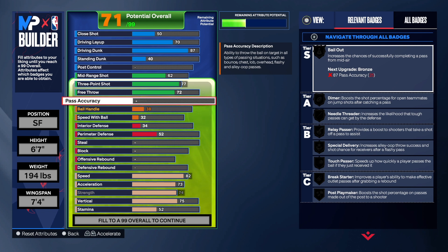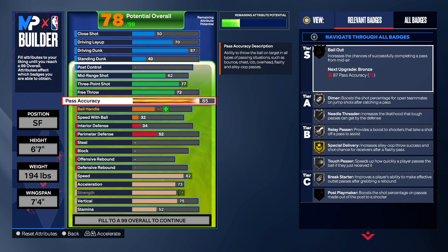Hit that like, subscribe, and share button and let the video play to the end — that pushes it to the recommended page. Now for the playmaking: it takes a lot to complete the playmaking for this build. We have to have an 87 passing — you can't take it to 86, 85, or 84 because you'd get a different build name. So we had to take it to 87.